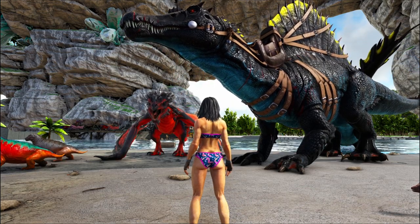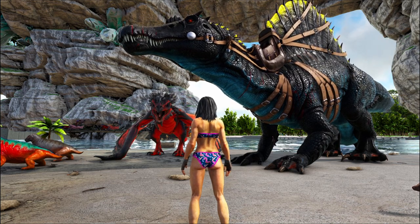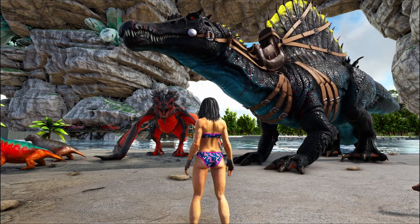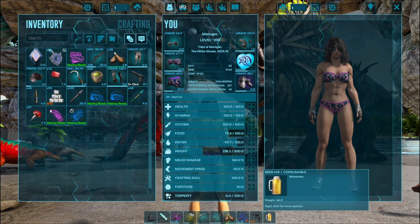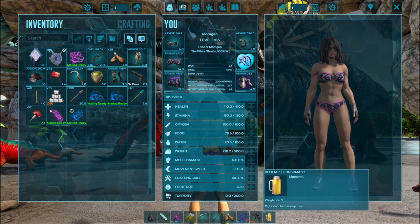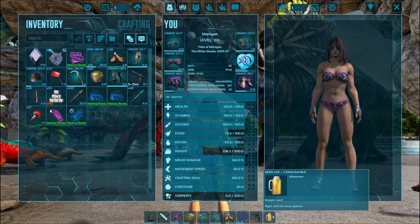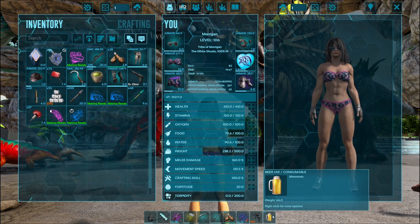Dynotheriums spawn in groups of 3 to 4 and are aggressive to the player, so in order to tame one you are going to need to pick off the other ones in the pack. I am going to be bringing along a Spino to help assist with that, and a Blood Crystal Wyvern. Once we have singled out the Dynotherium that we wish to tame, we will need to feed it beer by placing that in our hotbar in the last slot. You are going to need to follow some visual cues that the Dynotherium is going to give you, and I will explain that in greater detail once we start the taming process.